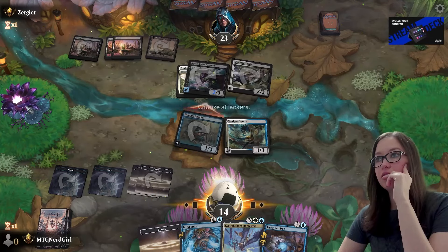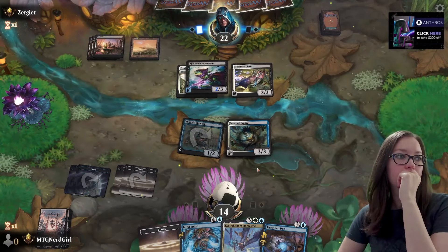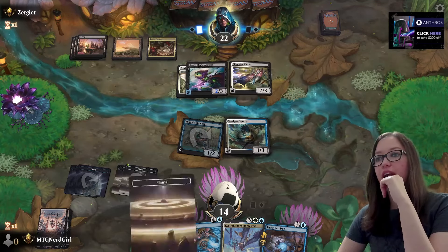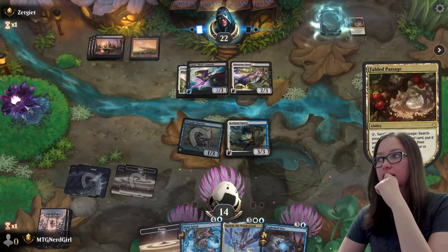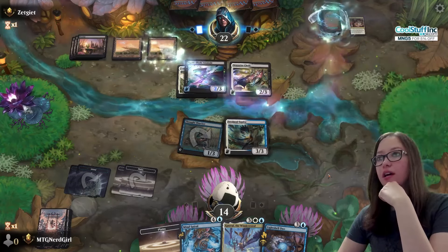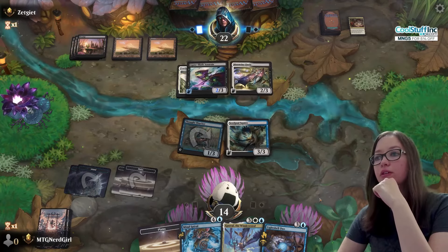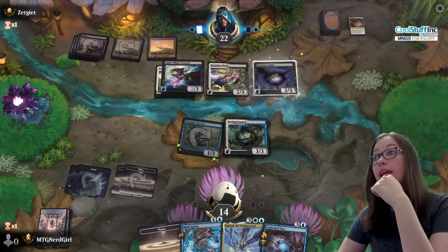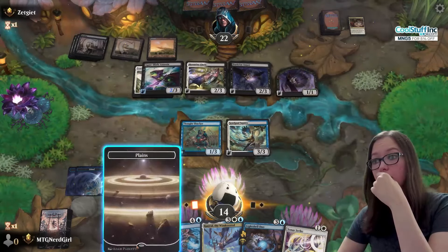I guess I'll never block, so might as well. I wish I had that other two-drop bird — I don't know what I was thinking. Fabled Passage, you got it. Please don't remove my bird. Okay, oh — this is the one that like kills themselves. Oh boy.